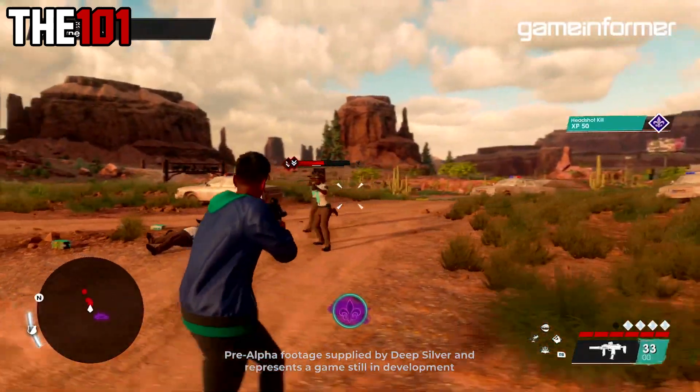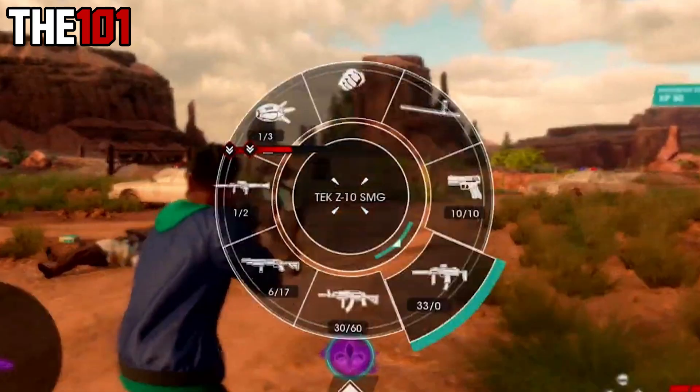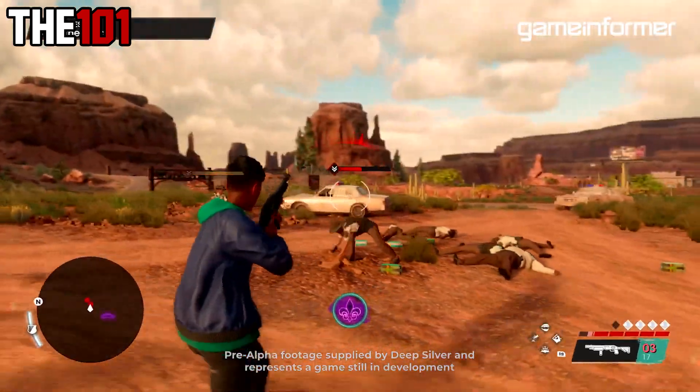We now get our first proper look at the new weapons wheel, which looks like it can be fully accessed when on the move. The weapon wheel itself is looking solid — simple, clean, looks good overall. It switches from the Tech Z10 SMG to a police shotgun, with other weapons on show including an assault rifle, handgun, RPG, grenade, and a truncheon. Shotgun time, with the boss making quick work of the remaining police.